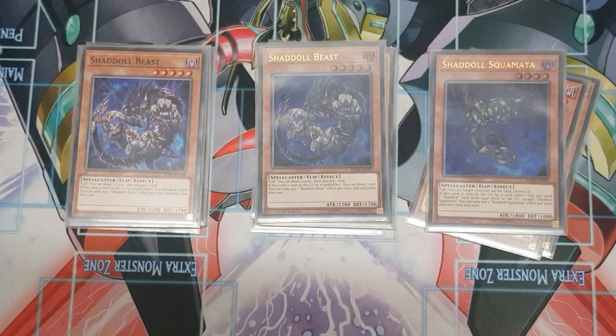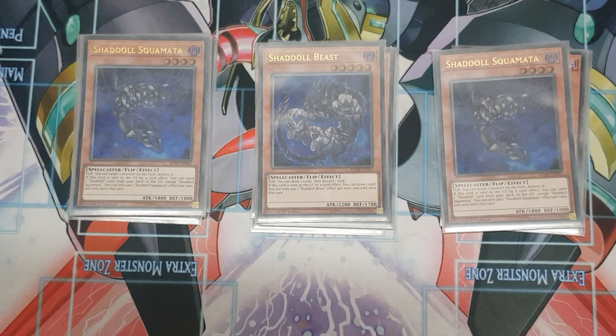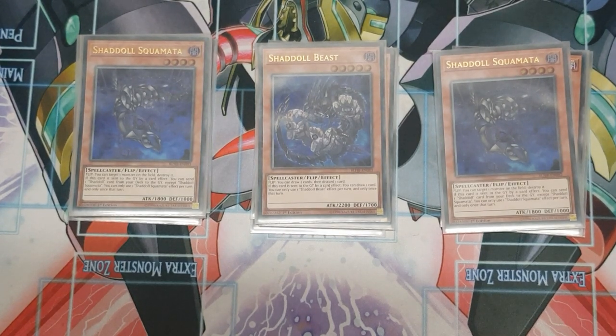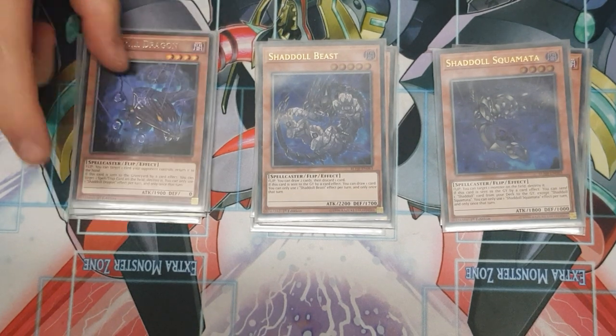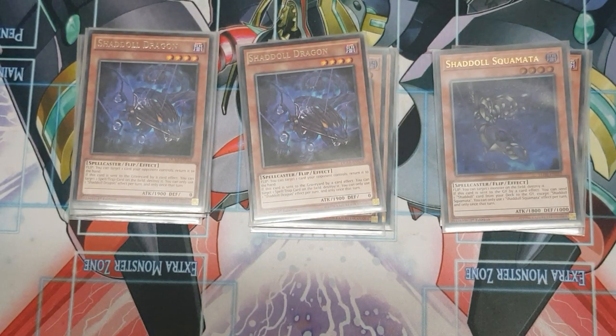We're going for two Squamata. This one is predominantly used to dump your trap card into the graveyard off a Shadoll fusion and start your combos, but you can also use it to net more Shadoll cards into the graveyard. Its flip effect is monster removal you might need in a pinch. Two Dragon — I like to think of Dragon as the aggro card. Its flip effect lets you target a card your opponent controls and return it to the hand, and if sent to the graveyard you get to pop a spell or trap on the field.